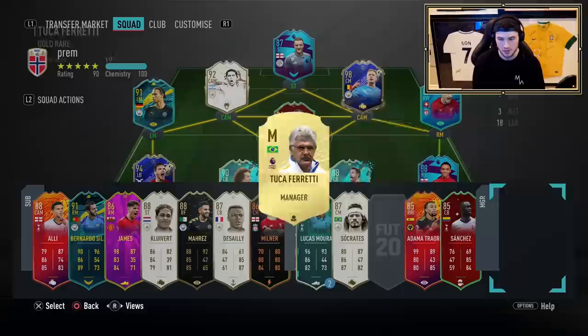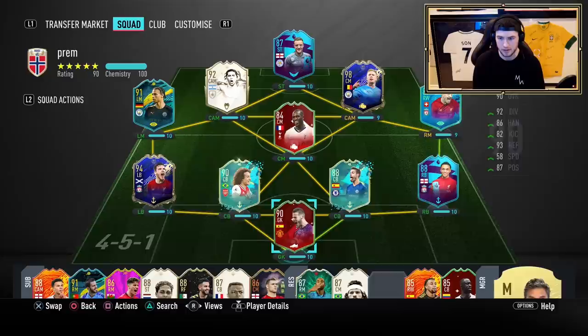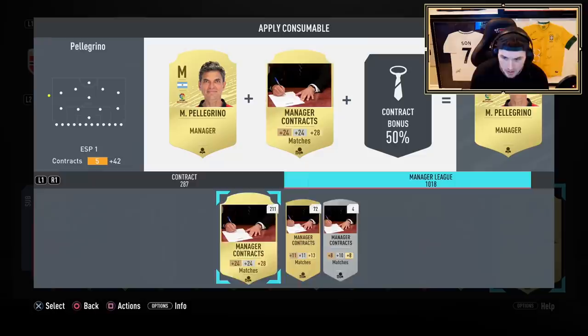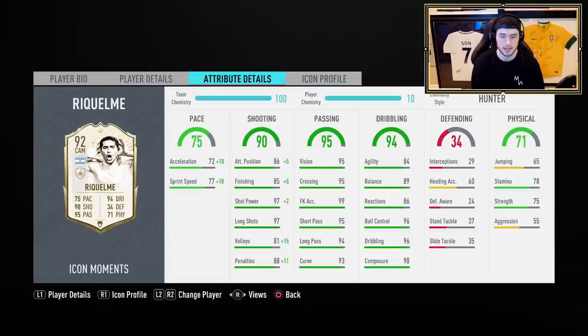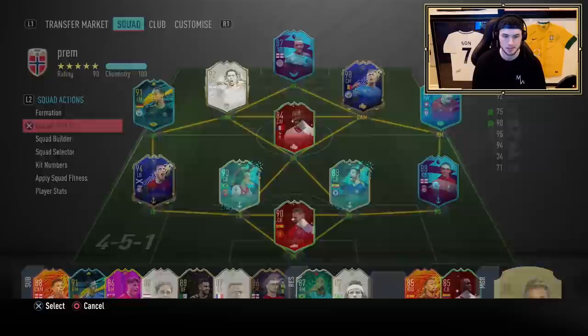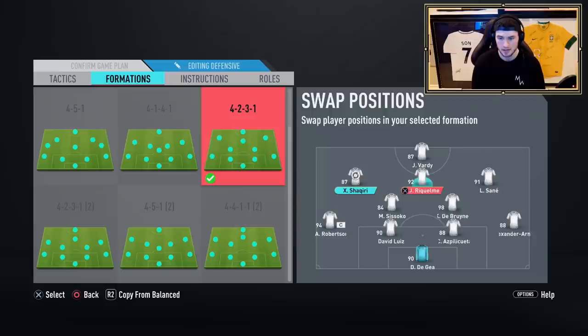We're going to go with an Argentinian manager to boost the CAM as much as we can. We search for an Argentina manager, and because of loyalty our whole team should be on 10 chemistry. We need to get Premier League consumables to make him a Premier League manager. With the Hunter chem style: 82 acceleration, 87 sprint speed, 91 agility, 90 finishing, good shot power, and good volleys. We'll start with a 4-2-3-1, with Sane and Shaqiri as the wide players.